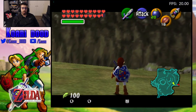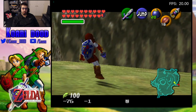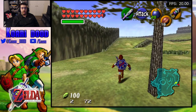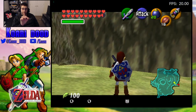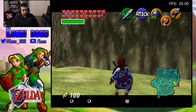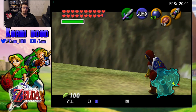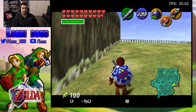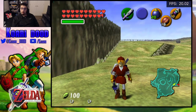And lastly, side hopping. Perfect side hopping, like I'm doing right now — perfect side hops are actually faster than backwalking, as child. Not as adult, but as a child.